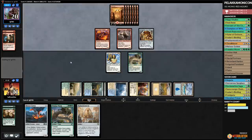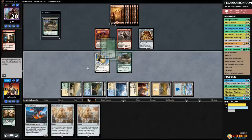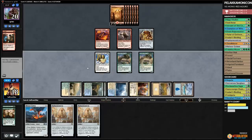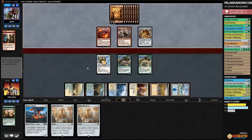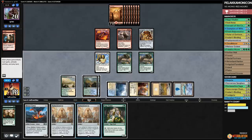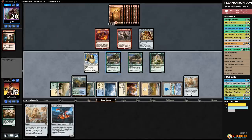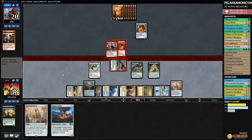Opponent gets frisky — hits us down to four. Rekindling Phoenix comes back. We play Island and Palaka Worm. If our opponent has Unlicensed Disintegration we're still dead. Opponent has had a lot of action with this hand. Palaka Worm — pass. Opponent has Unlicensed Disintegration — that officially ends us. Opponent attacks with Scrappy, sacks it, hits us for nine then shocks us. We play Palaka Worm, go up to nine. We attack — artifact sack, we don't lose the Thopter.